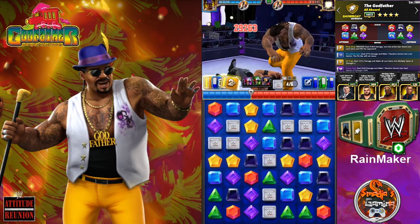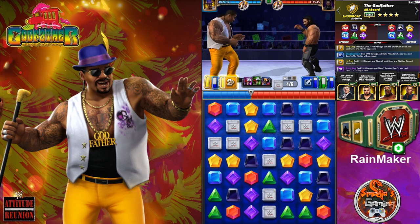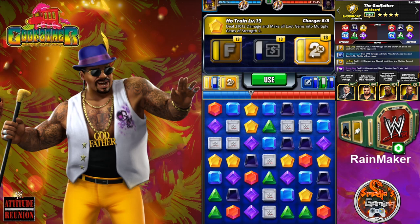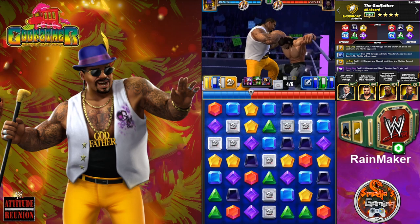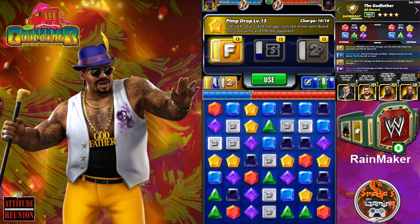Even if there are cascades all over the board, it's not moving — the pin bar is staying where it is. Second move: the Hoot Train — deal 21,012 damage and make all loot gems into multiplied gems of strength 2. That's huge. Now look at those multiply gems. Now the finisher — the Pimp Drop — deal 31,404 damage and turn the entire gem board into loot gems!